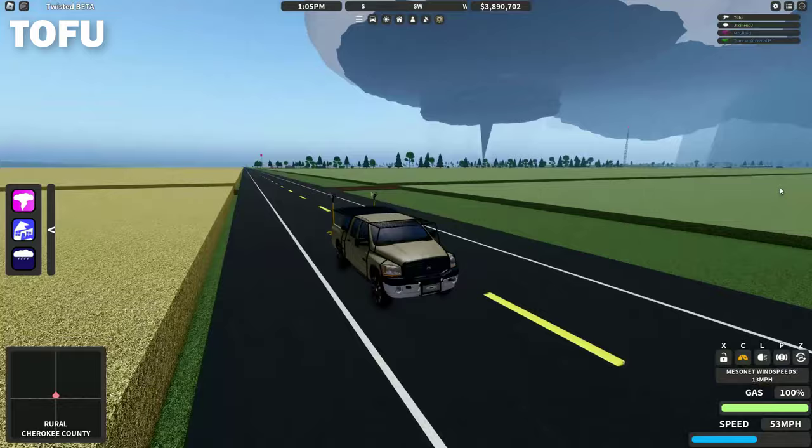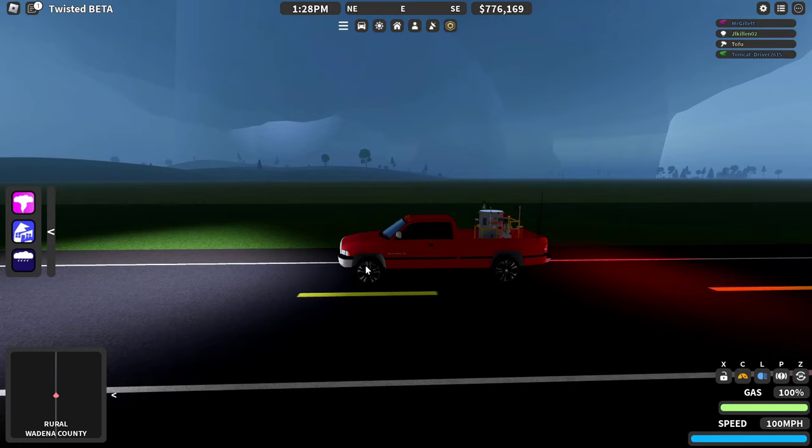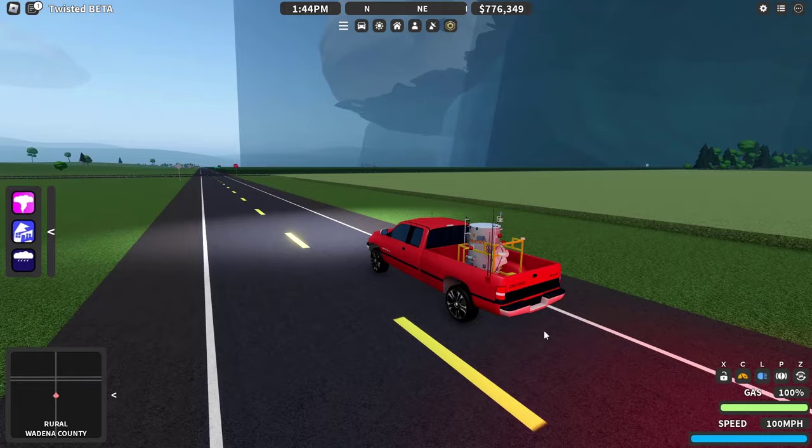That one just touched down behind me — this is not good. Jake Killen, you've got to evacuate. If you're not in a safe spot right now, get out, because that tornado is moving directly towards you. You have two storm gates moving towards you. I'm in the basement part where the computers are. I got picked up. I can't see that tornado at all — that's just so much rain in front of you. I can hear it.